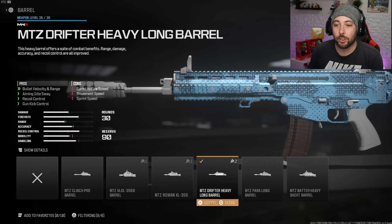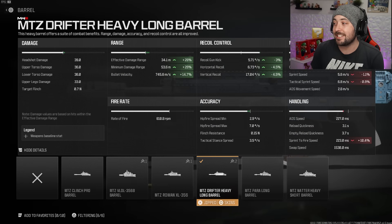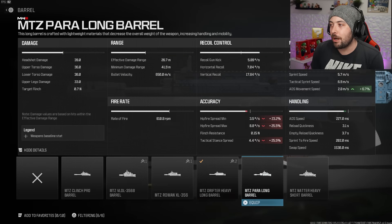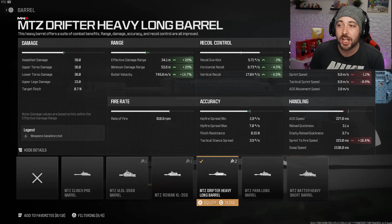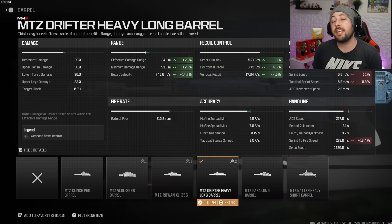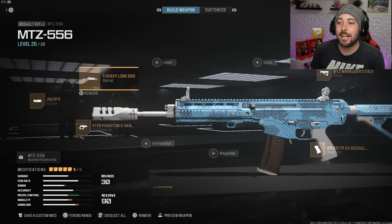The barrel is the MTZ Drifter Heavy Long Barrel, which gives you bullet velocity, range, aiming idle sway, recoil control, and gun kick control. You're getting effective damage range at 28%, minimum damage range at 28%, and bullet velocity at 14.7%. I considered the Rowan XL but this one wins for the range you get.